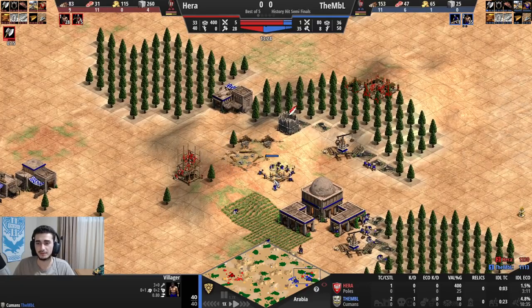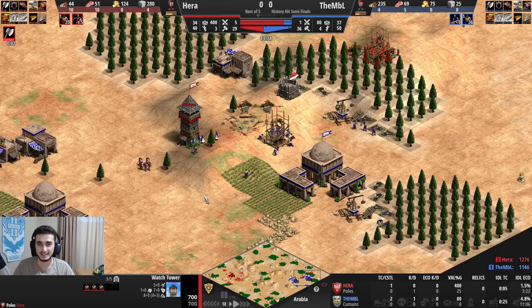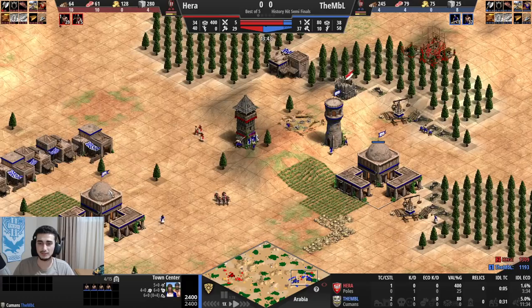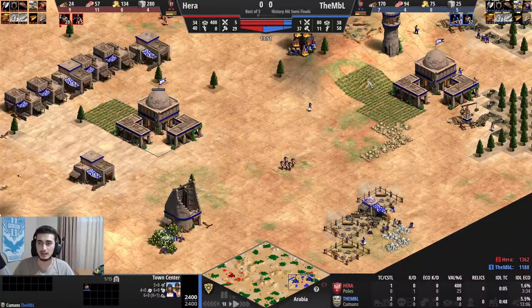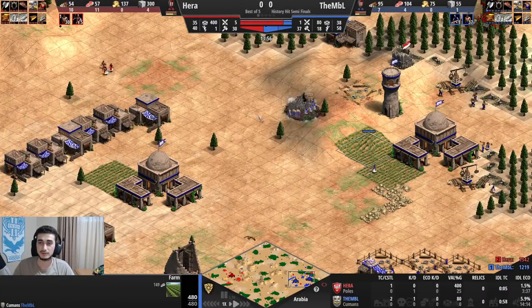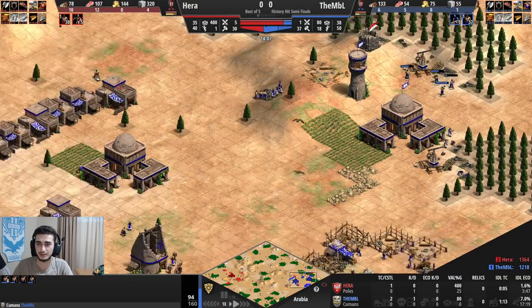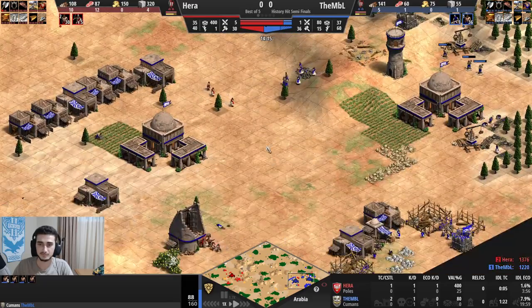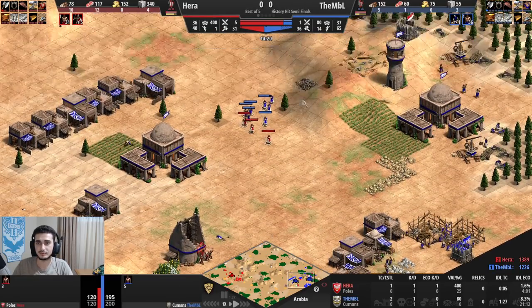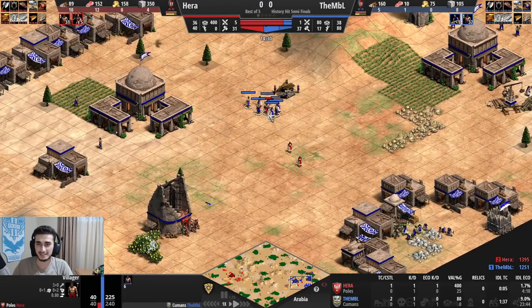He goes ahead and counter-towers, which is definitely a good choice. He overreacts again, so I don't fight. His idle TC time is starting to go up because he doesn't have a lot of farms — I've disrupted him quite a lot. Tower behind the wood line, tower here forced a lot of idle time, pushing him off that wood. Now I'm hitting the berries and I manage to kill a villager.